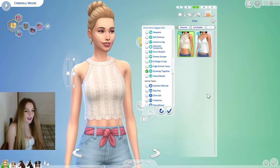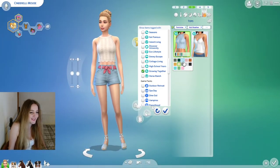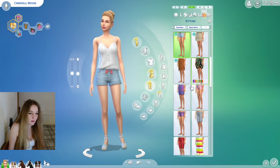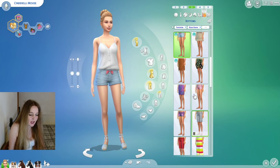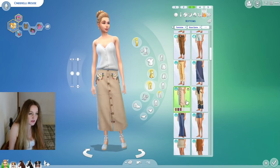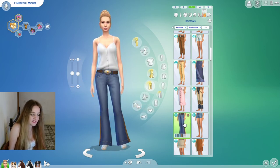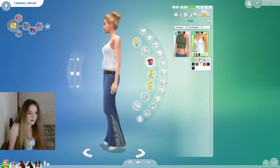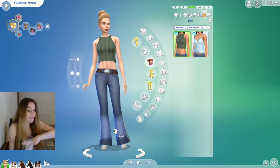This top is from Growing Together — I was bad-mouthing Growing Together's CAS and now I'm like 'oh my god I love it!' So nice. That outfit is beautiful and super cute. Let me find something to go with it — going to Horse Ranch pants, and then oh my goodness that combo is so nice. With that hat as well, just keeping going and exploring.